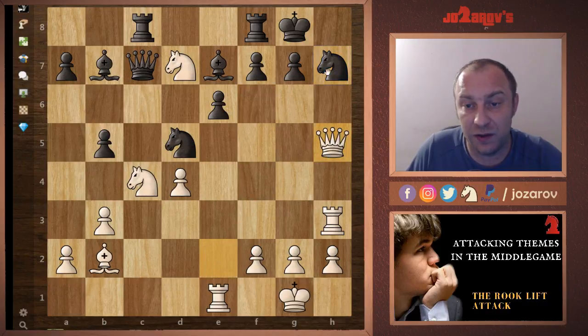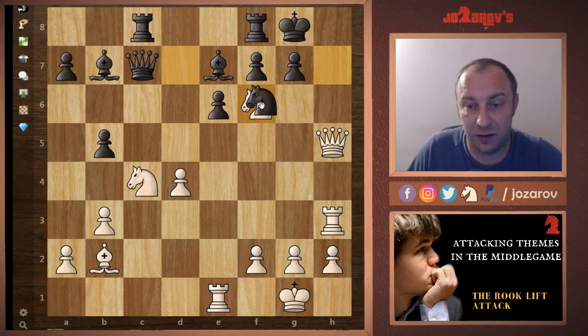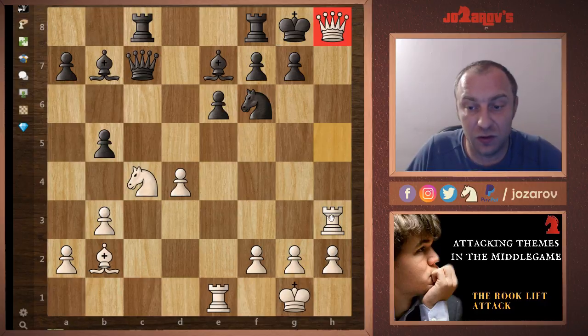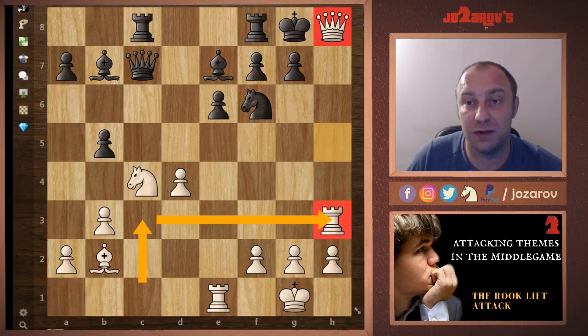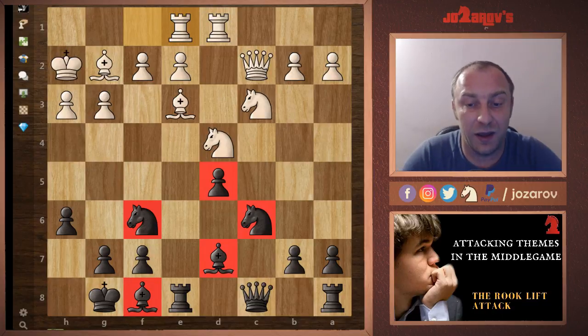A possible continuation: after the queen to h5 idea, if black tries a reloading system we'd have knight takes f6, knight takes f6, and queen to h8 — game over. All those great tactics were possible because Christiansen found a very nice rook lift. All the other pieces were on good squares; only the rook on c1 wasn't — and that simple improvement of the piece proved how dangerous it can be for the opponent.